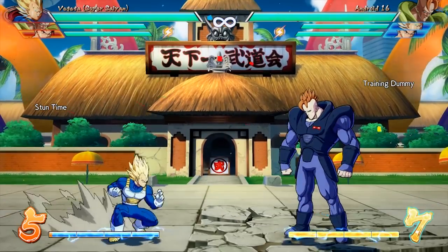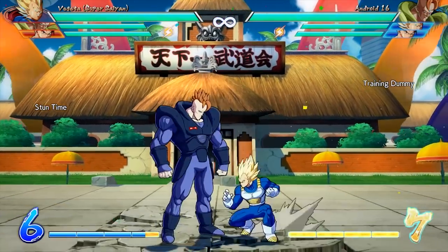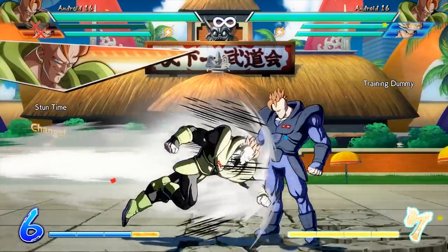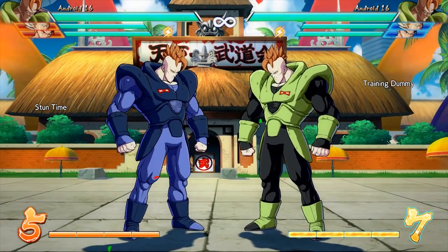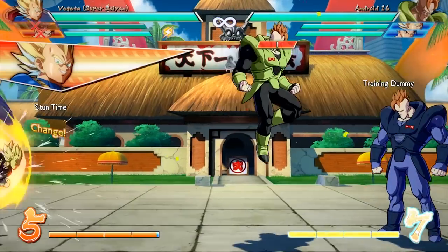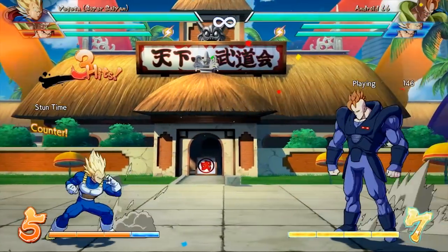He also has a command grab that goes up to grab you. So if you think, 'I don't want to get five heavied,' he just comes in and smashes you down to the ground. It was pretty bad. But now, like I just showed, that's a huge change. Because now you can be in this area with 16 and you don't have to worry about it too much.